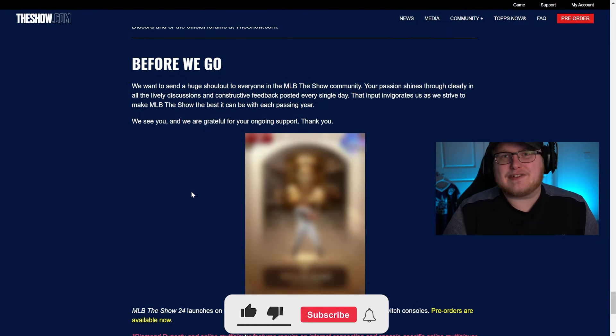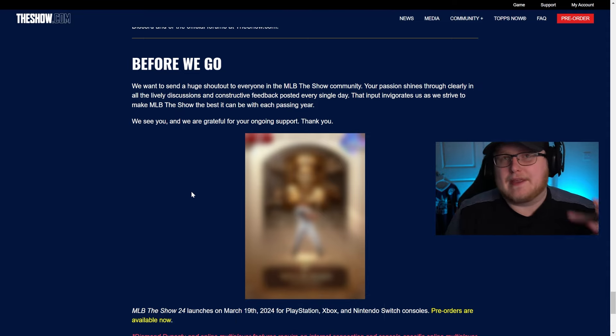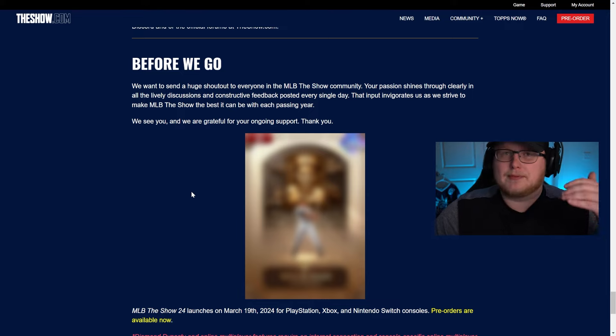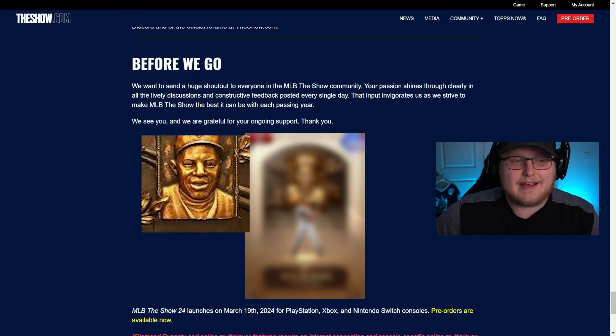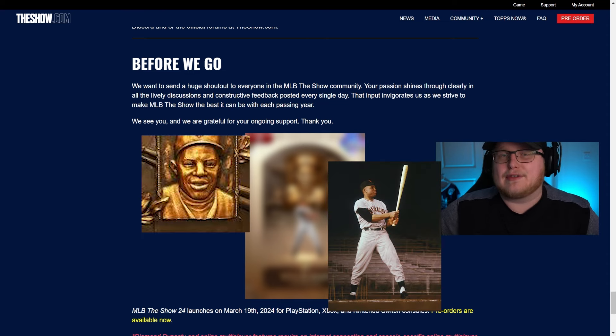When you scroll to the very end, they dropped a near-spoiler — a blurred picture of a player. This is obviously a Hall of Fame player, with his plaque visible in the background. The card design looks really good even blurred. My guess is Willie Mays — I think the plaque looks like him, and the stance is very similar to pictures of him. Who do you think it is?